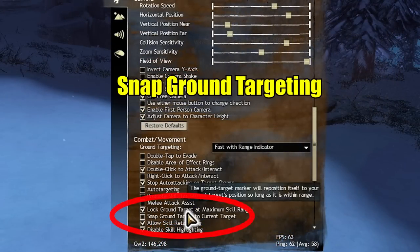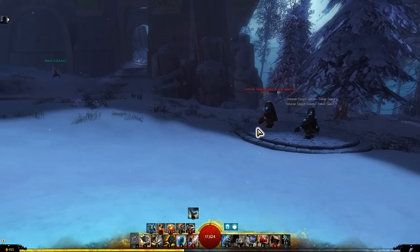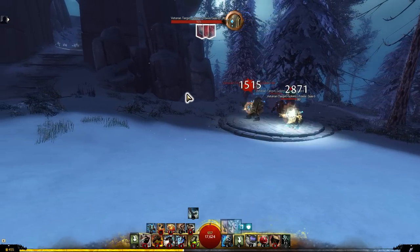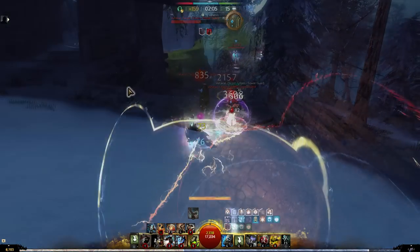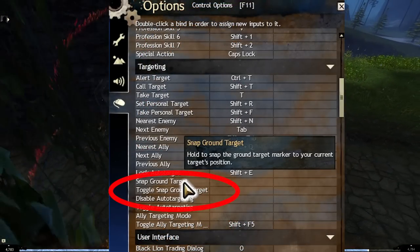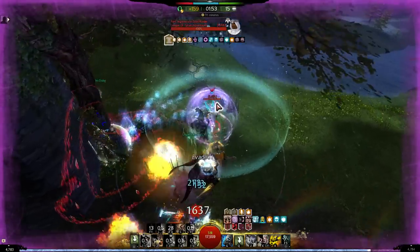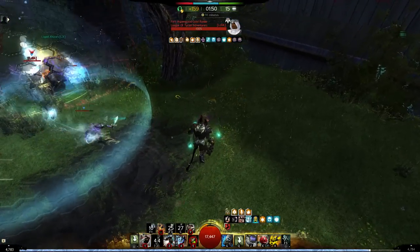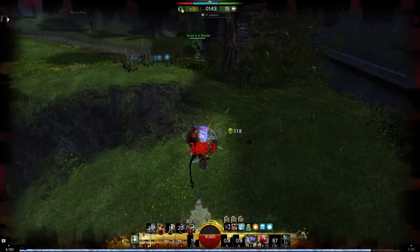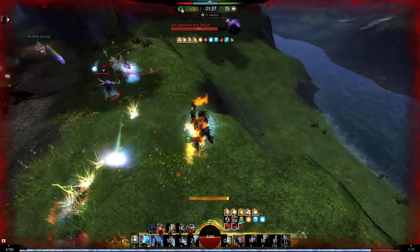Another option is snap ground target to current target, which can be nice for builds with a lot of ground targeted skills because it will automatically place your ground target underneath whoever you're targeting. Having to aim them non-stop while also managing your positioning can be taxing, but because you may want to aim these skills on moving enemies this may not always be the best. There is a keybind to toggle snap ground targeting to current target — for example, engineer grenades are useful to snap ground target because of how much you can spam them, but if you want to cast an elixir on yourself, snap ground target would throw them at your enemy instead.